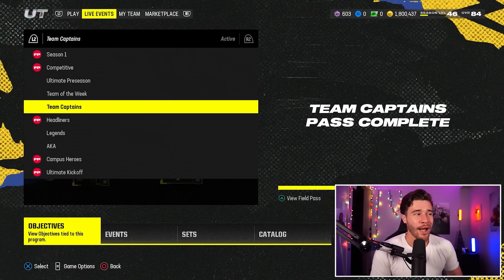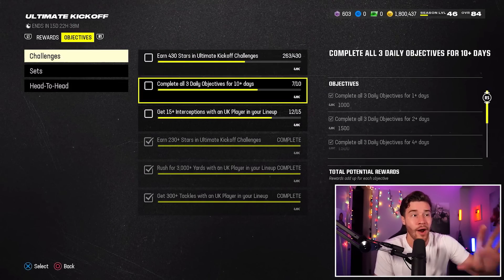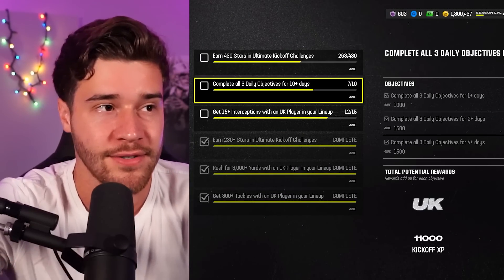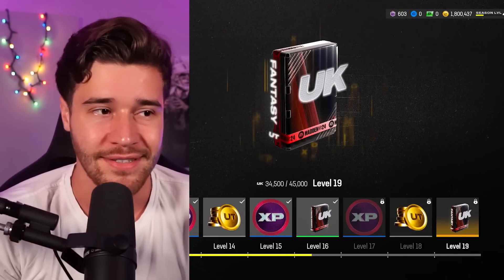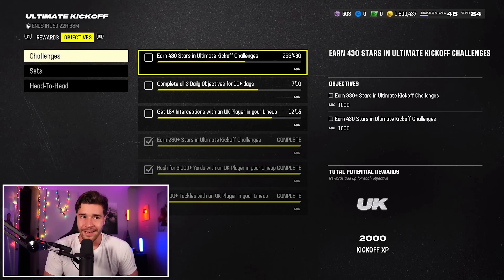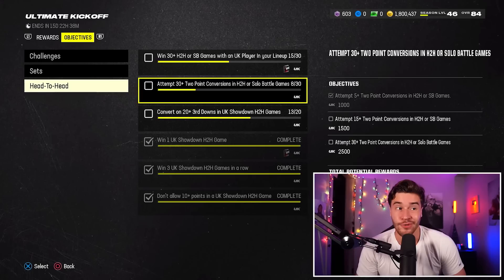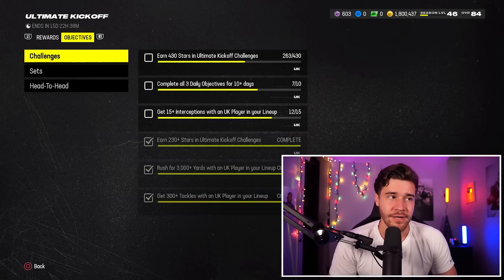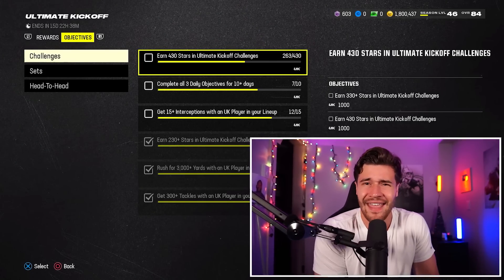Next up, I would suggest making progress on your Ultimate Kickoff Field Pass. I made a full video on the best way to optimize this pass and get it done quickly. The missions you don't want to focus on are earning stars in solos — you actually don't need that mission to get to Level 19. Level 19 is a free 84 overall player. You can skip one of the three optional missions and still get enough XP to reach Level 19. The solos are very tedious and barely give you any value.